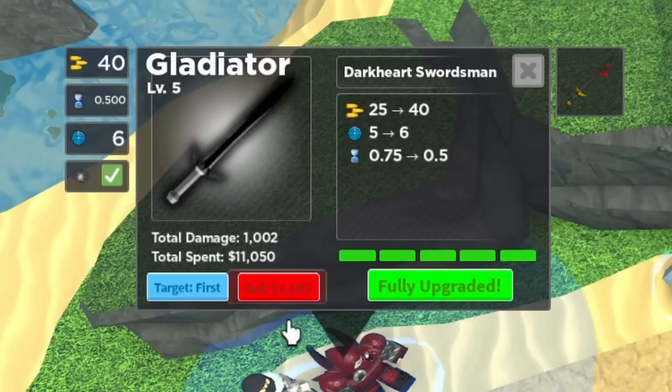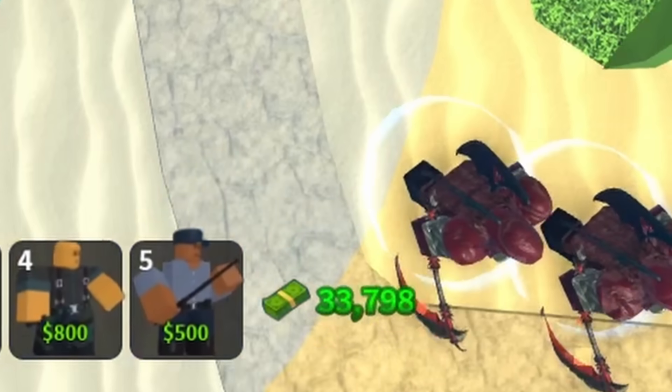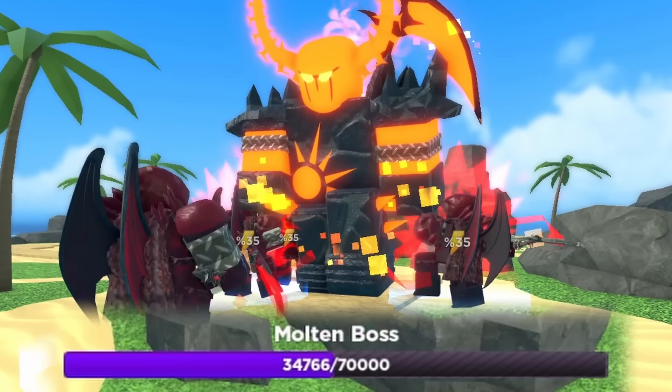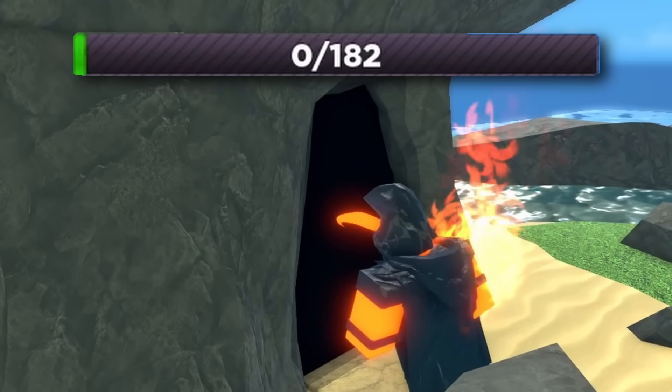So I was forced to sell and replace my towers to spam Gladiators. But as the boss got further and further, I regained less and less money, eventually running out completely with only two towers left. With all the micro, I did get the boss down to half its HP, but its spawning attack killed me, meaning I lost the first challenge.